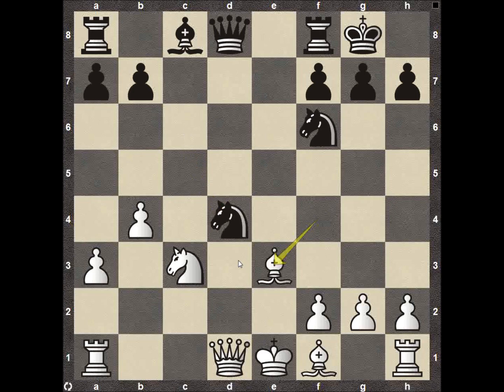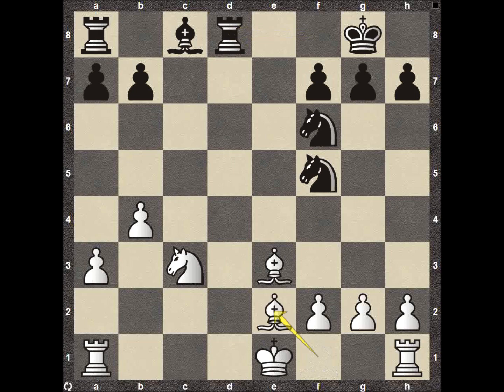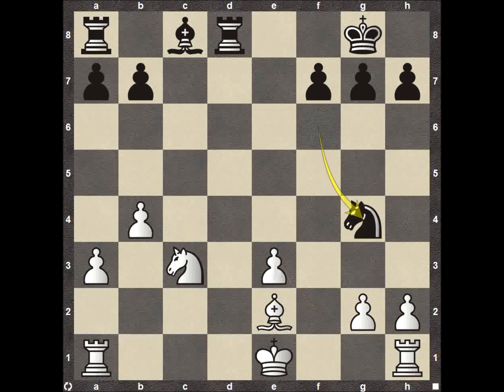The bishop attacks the knight, which retreats to F5, and then the queens come off the board. Topalov plays Bishop B2. Knight takes on E3, after the pawn recaptures — White now has an isolated pawn on the E file. Nakamura's plan A, plan B, and plan C are all to attack this pawn on E3. Topalov is just trying to stay aggressive and doesn't want to spend all his material protecting the pawn. Knight to G4 immediately starts to attack the pawn, and Pawn E4 is really the only way to defend it.